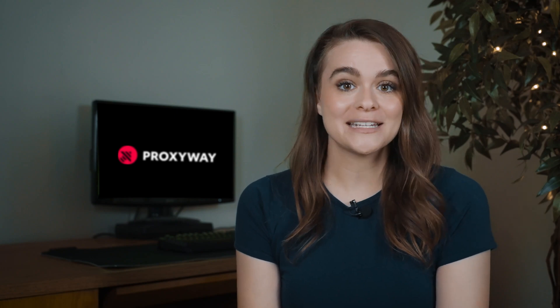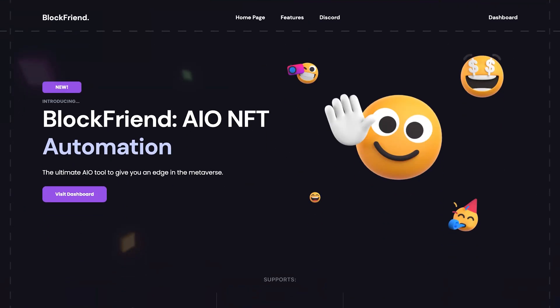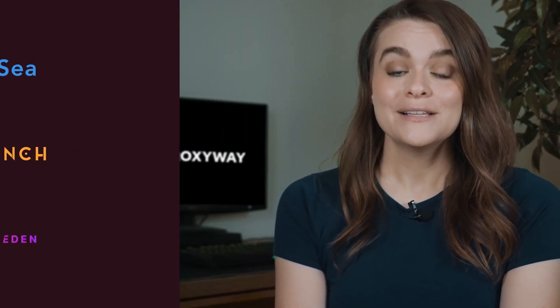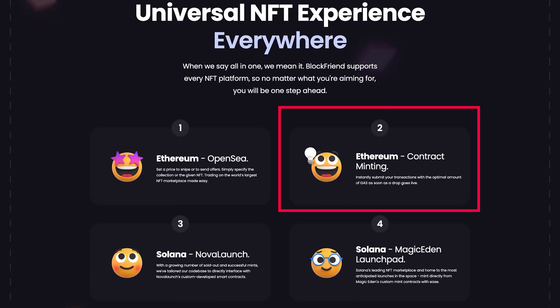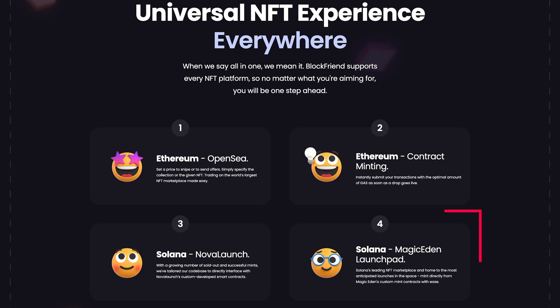The fourth NFT bot on today's list is Blockfriend AIO. Blockfriend is suitable for both ETH and SOL users, and the bot supports OpenSea, Nova Launch, and Magic Eden. With it, you can set a price to snipe or send offers on OpenSea, instantly submit Ethereum transactions as soon as a drop goes live, and mint directly from Magic Eden's custom mint contracts. You can buy access to Blockfriend AIO by going to the website or by purchasing from a reseller on OpenSea. Links to Blockfriend AIO and all the previously mentioned bots are in the video description.